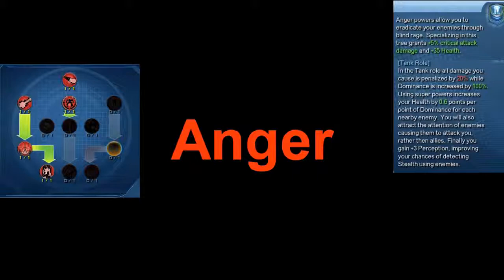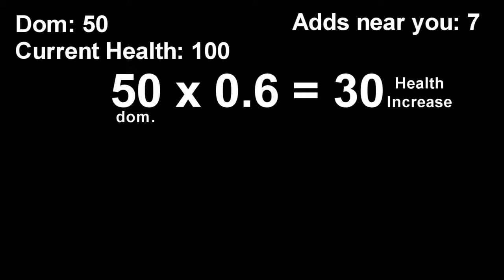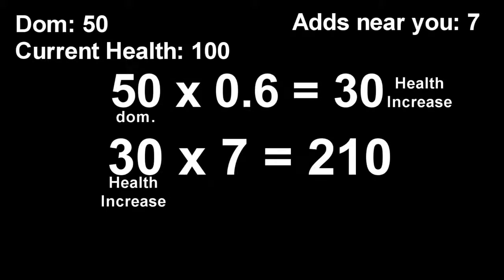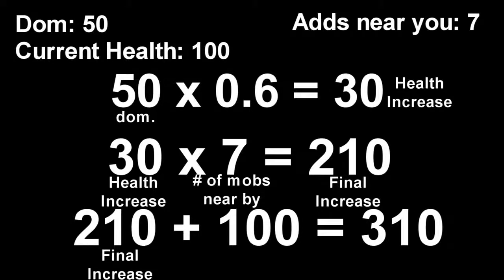If you're confused on how the 0.6 times your dominance times any adds works, here's a simplified version of that math. Let's pretend your character's dominance is 50 and your current health is 100. You take your dominance, which is 50, times it by 0.6, giving you a 30 health increase. Then you consider how many adds are near you — let's pretend 7 adds are next to you. You multiply that 30 health increase by 7, giving you a health increase of 210. So 210 plus your current health of 100 gives you 310 health for using an Anger skill in tank role. I hope that gives you a better understanding of how the math works for the rage tank buff.